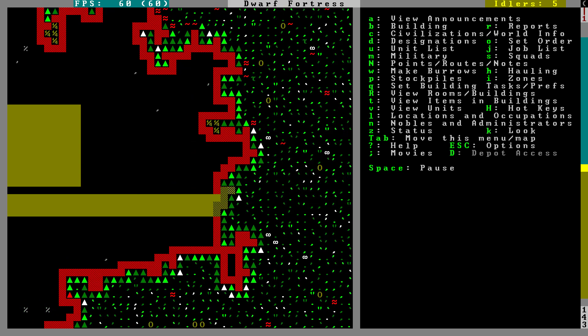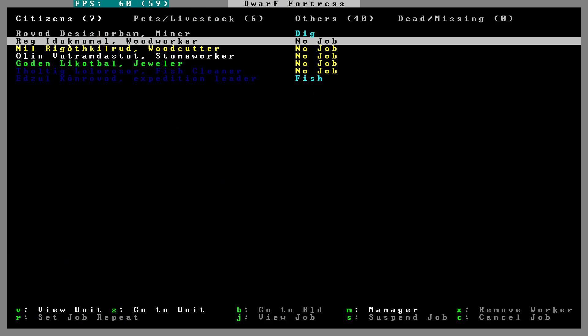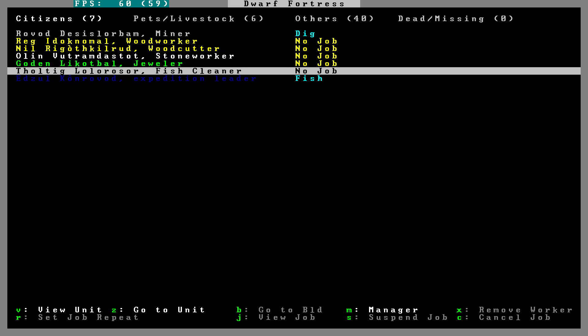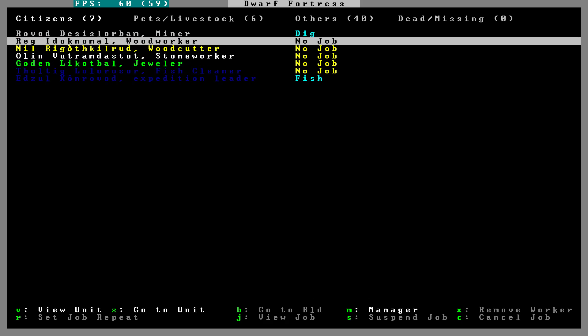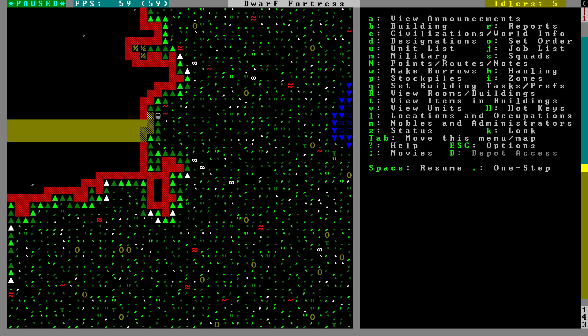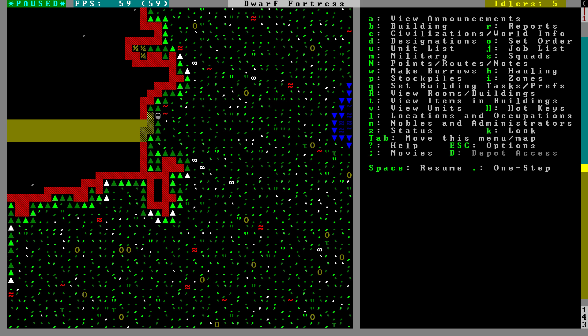Let's take a look at our dwarves, our initial dwarves. We have a miner, two — a woodworker, woodcutter, stoneworker, jeweler, fish cleaner, expedition leader. This is the standard out-of-the-box don't-prepare loadout, just what they give you. We have one person digging, but I think we start with two picks, so let me designate someone else.